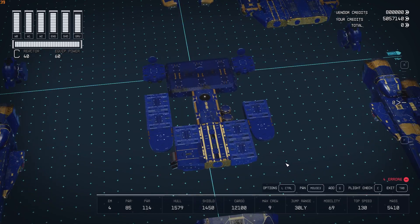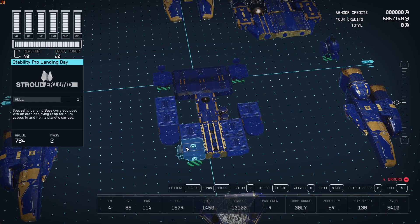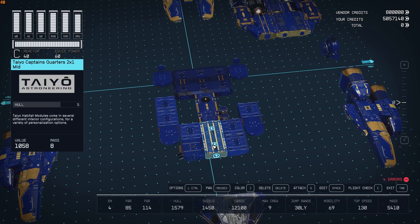So here we go - these are all the parts. As I said, it comes in with the landing bay on the bottom: the Stroud Eklund Landing Bay Stability Pro. That goes into a Tayo Captain's Quarters because I like the way the Tayo looks.